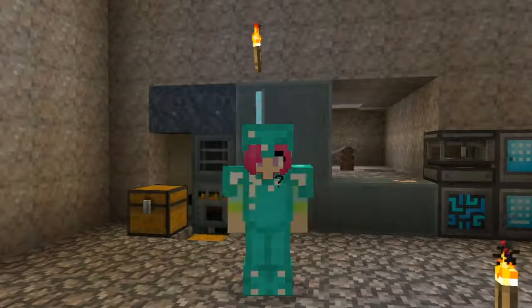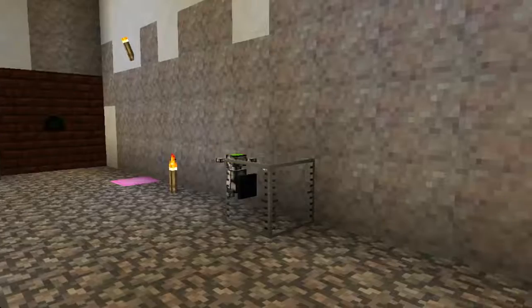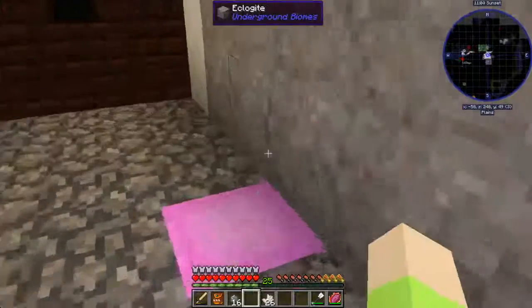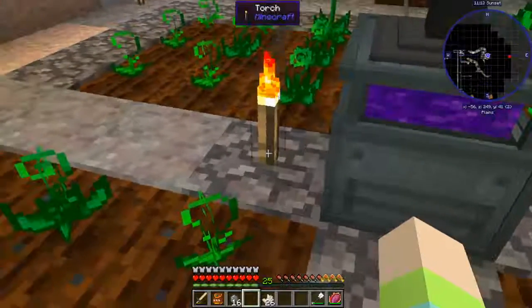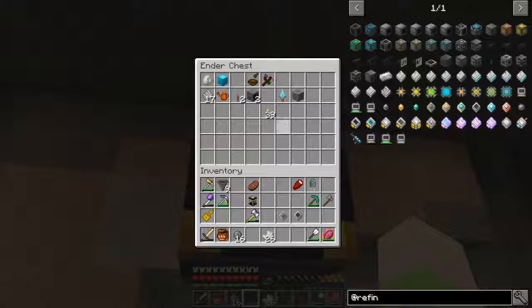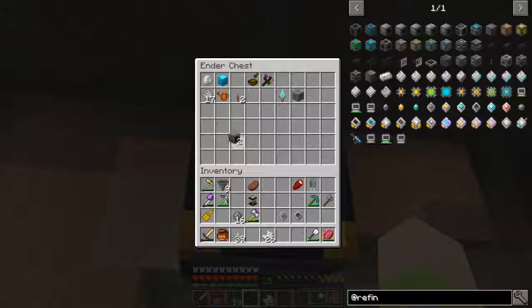Hey guys, it's Petunia Gal and we are back in Simple Life 2. I did some stuff in between - I made a silicon seed so we could get some essence going because we need a lot of silicon. I went ahead and put my stuff in the backpack in the ender chest. I took down the mob spawner because it wasn't doing anything, so we'll try to do something different with that.